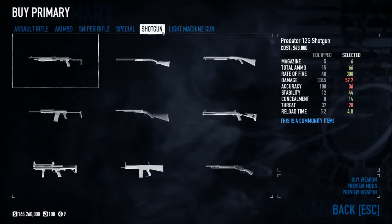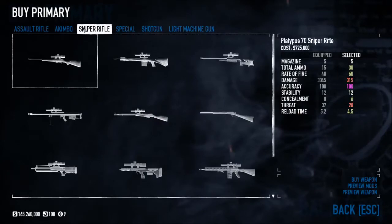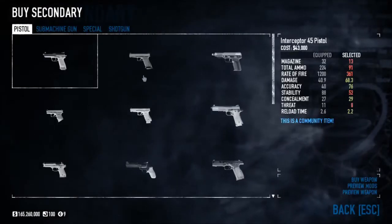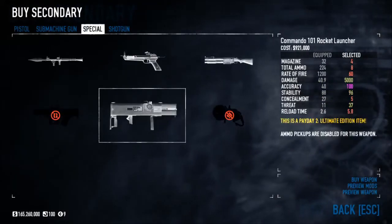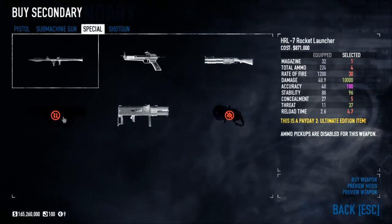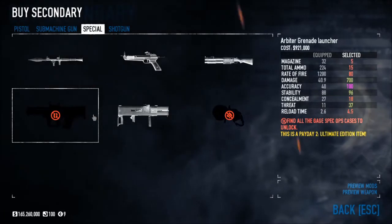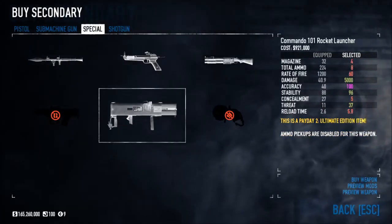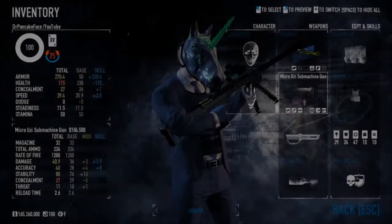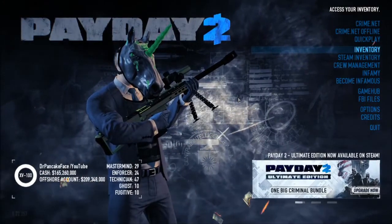Even the crossbows take a couple of shots to take them down. So looking at secondaries — we've got the Commando Rocket Launcher, the HRL-7 Rocket Launcher, and the Arbiter Grenade Launcher. The Arbiter probably doesn't do enough damage on its own, since these dozers are taking thousands of damage. So yeah, rocket launchers or the Thantos will be able to easily take them out with body shots. That's pretty much your best option.